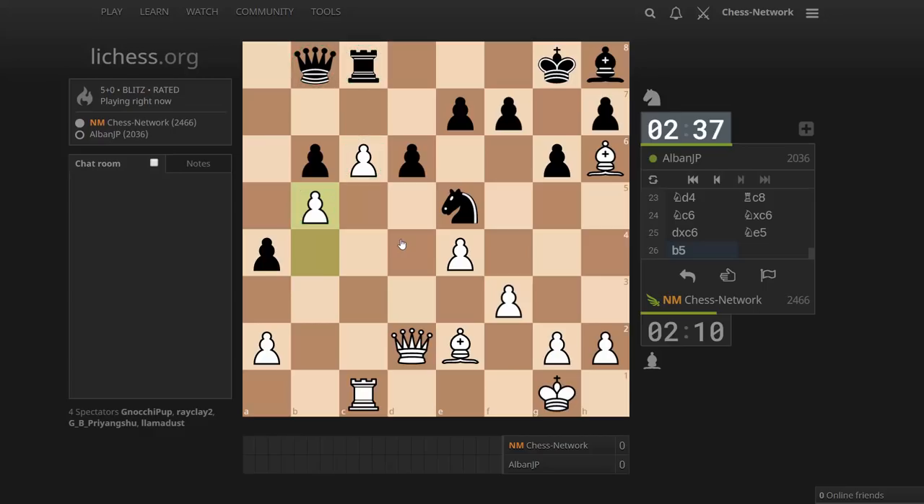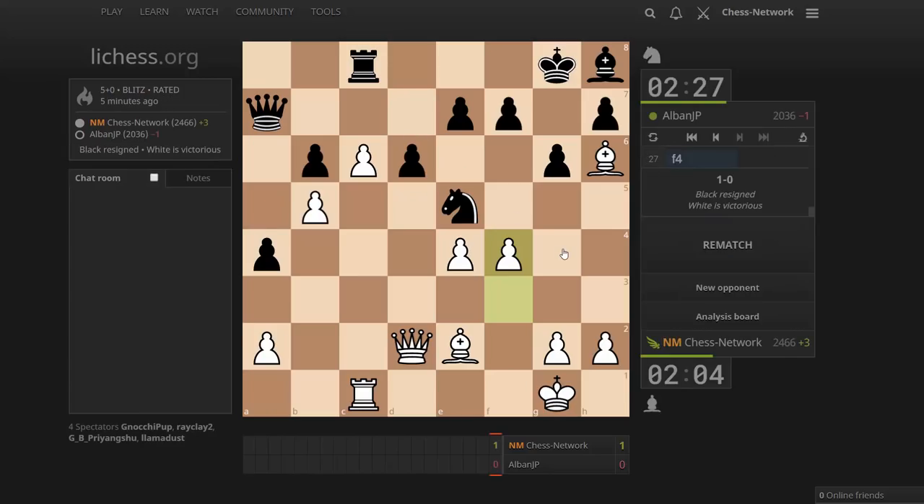This structure basically kills both major pieces. And now I'm ready to win the knight. F4 — game over. This is the game over move. There's nothing doing here. He's out of squares. Yeah, they resigned. GG.